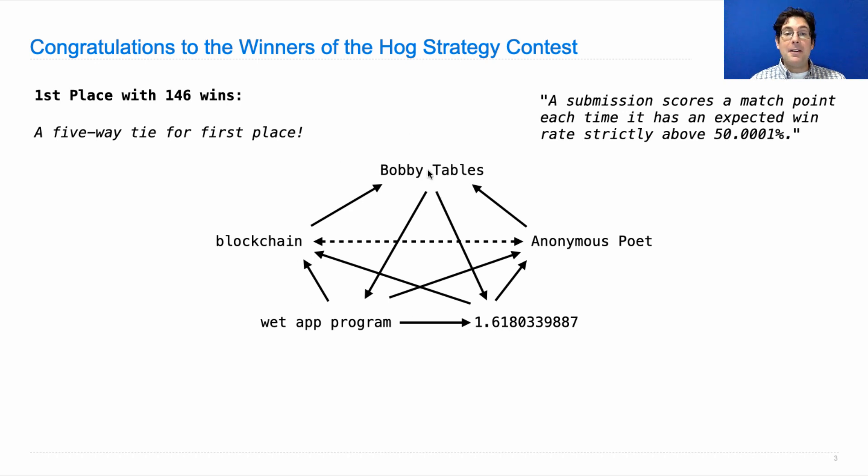Bobby Tables, among the top five, won more than half the time against two opponents and lost more than half the time against two opponents. It was actually only Wet App Program that won more than half the time against more opponents than it lost — but it still had a lower than 50% win rate against Bobby Tables. In any case, these were the rules, and so none of these entries scored a match point against any of the other entries, leading to a five-way first place tie.